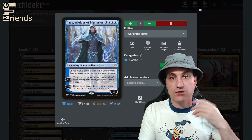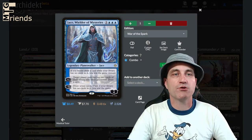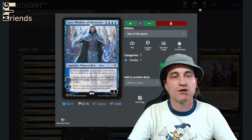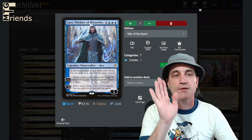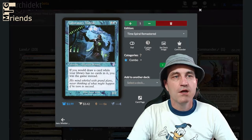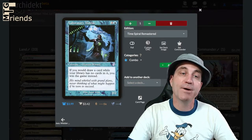We have a few combos going on in this deck. Jace, Wielder of Mysteries — if you would draw a card while your library has no cards in it, you win the game instead. The plus one has target player put the top two cards of their library into the graveyard and draw a card. We'll probably use the plus one to draw and mill them a bit. Laboratory Maniac — it's a 2/2 for three. If you would draw a card while your library has no cards in it, you win the game instead. Boom.